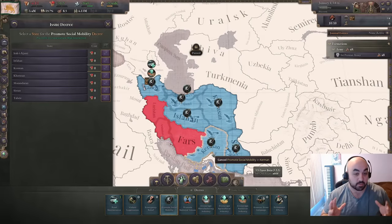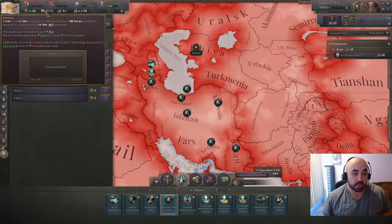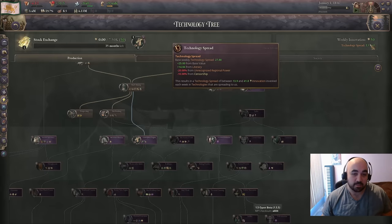We have also put in promote social mobility in every place that has coal and iron, which, as we discussed, a lot of the states in Persia now have both coal and iron. We are going to be constructing a lot in these places, so for the time being we will promote social mobility, which will increase literacy, which will increase the amount of tech spread we're getting naturally. This is going to be a large source of our technology to begin with.